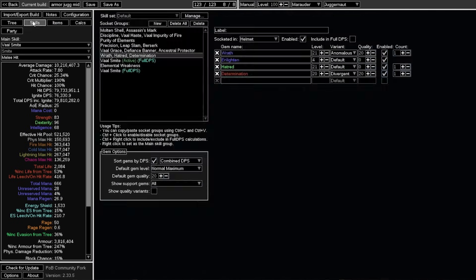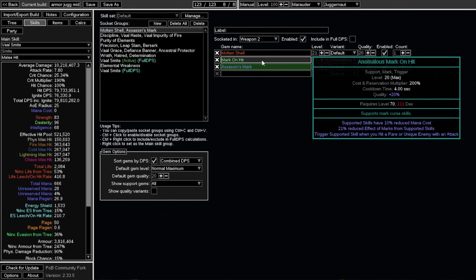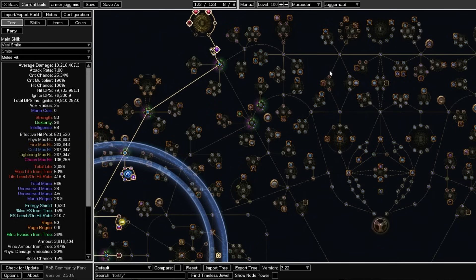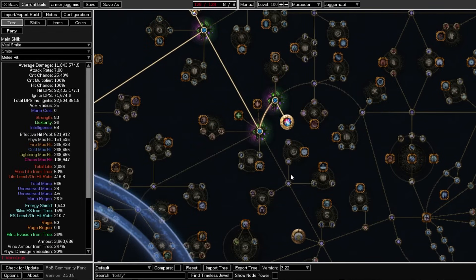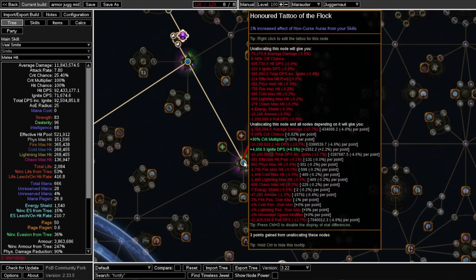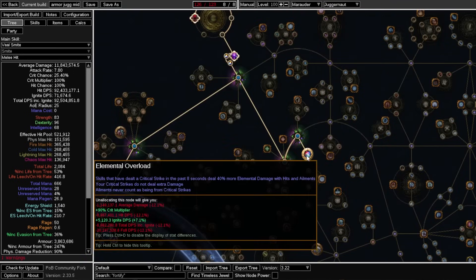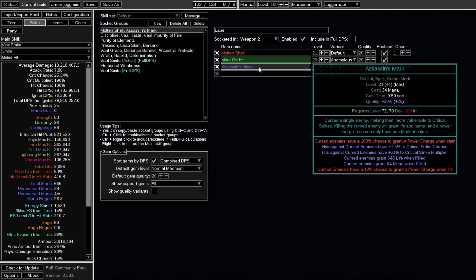I'm assuming power charges — we're running crits on this build, with Elemental Weakness on hit from our gloves and Assassin's Mark on hit as our second curse, giving us access to power charges pretty reliably. You actually don't have to run crit at all; you can generally get more damage without it by pathing to Elemental Overload. I ended up opting for crit just because it saves on passive points — this passive tree is quite starved for points. Maybe when I upgrade my Voices to one-passive versions and gain those three passive points, I'll go non-crit again, because you also get to swap Assassin's Mark for another curse like Frostbite.